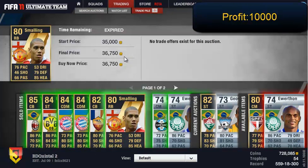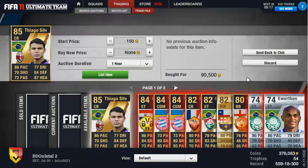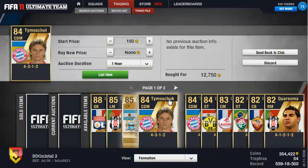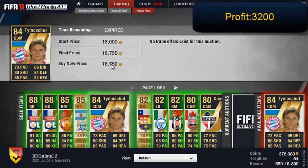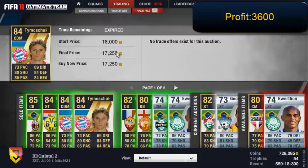Then we have Thiago Silva, the new 85 one — bought for 80k, sold for 149k — a nice 50k profit once again. Then we have a couple of Tymoshchuk here, bought for around 12,000 and sold for around 16,000 to 17,000.